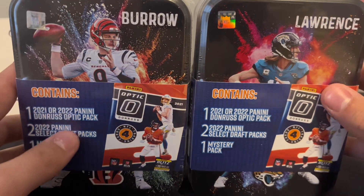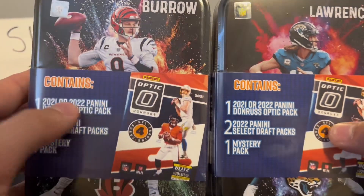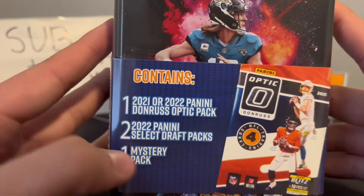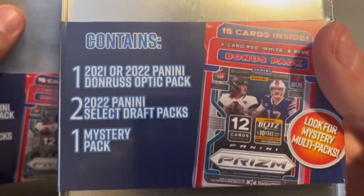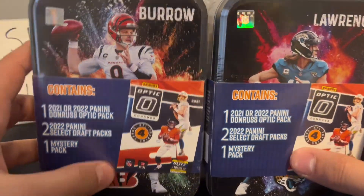What's going on guys, welcome back to another video. Today I'm gonna be making a video showing off these new 2023 MJ Holding tins — mystery tins, mystery packs, whatever you want to call them, repacks. In these tins we're gonna be getting one 2021 or '22 Optic pack, a 2022 Draft Picks pack, and one mystery pack. It says on the back you can get hanger multi-packs as mystery packs, which is really cool.